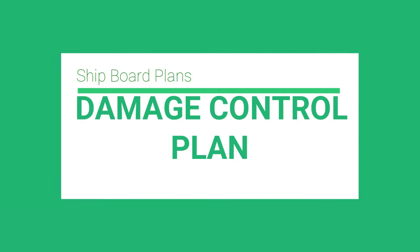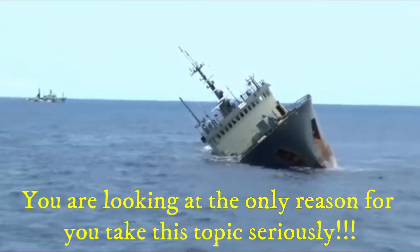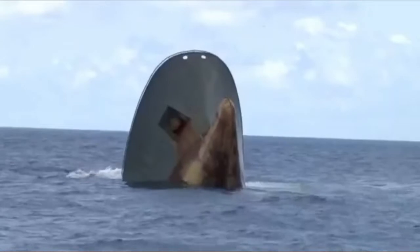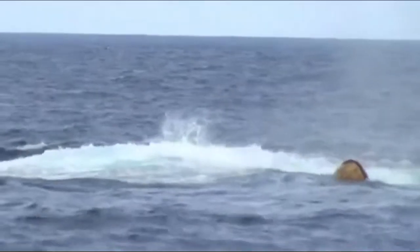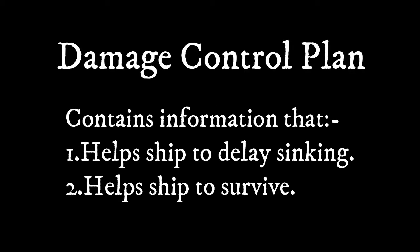Consider a situation where a fellow seafarer has met with a serious accident on board the ship. You might have the knowledge of providing basic first aid, but for complicated procedures you will have to get guidance from the shore doctor or from a manual such as a Medical First Aid Guide. Similarly, if a ship gets damaged, the Damage Control Plan acts as the source of information.